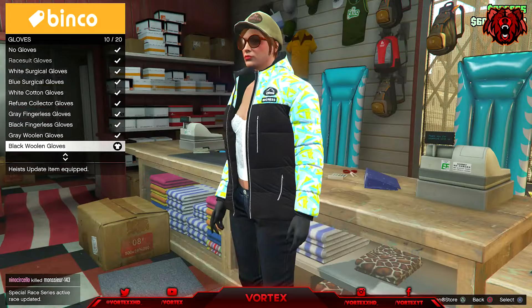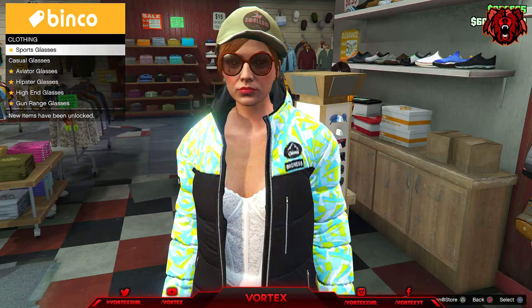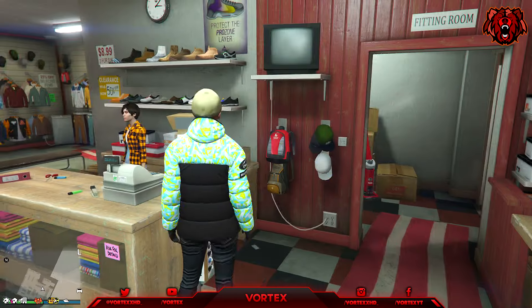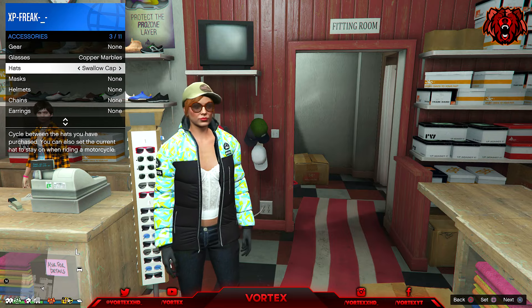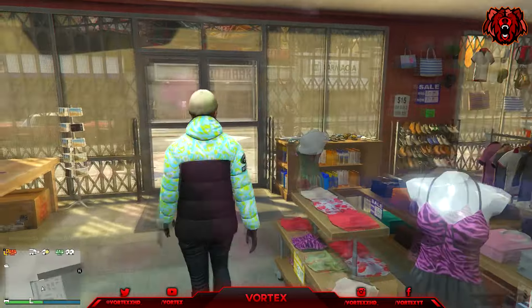For accessories, all I have on this outfit is some Black Woolen Gloves — you can choose whatever you want, but I only have Black Woolen Gloves. For glasses I've got Copper Marbles in the casual section, and for the hat it's called the Swallow Cap, which gives you the hat backwards on your male character. Once you've created that outfit, save it and you're ready to do the transfer glitch.